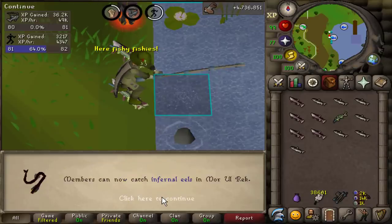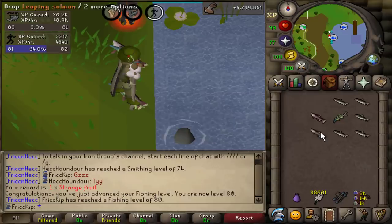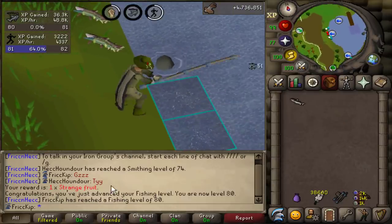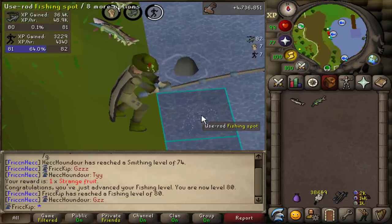There's 80 Fishing. Another thing I forgot to mention — Spook did end up getting the greater demons task a couple of days ago. We're all set for that eventually, though she still needs to get her prayer up and get a couple of upgrades like Fire Cape and stuff, but we're set for the Slayer tasks.